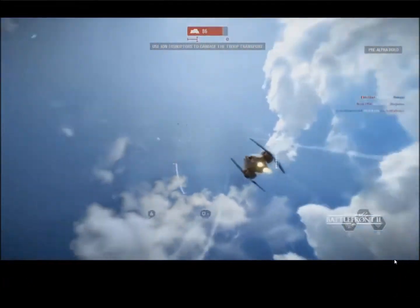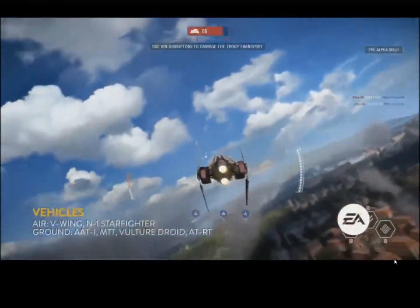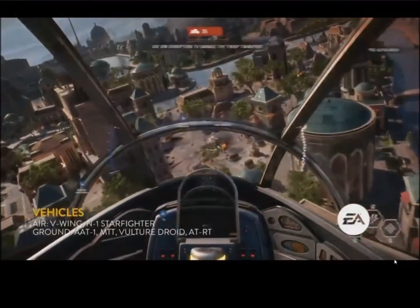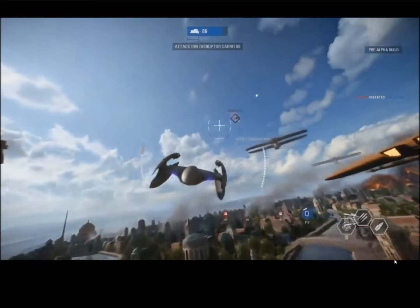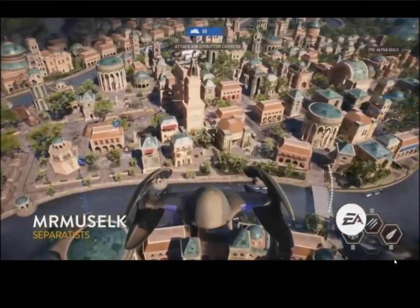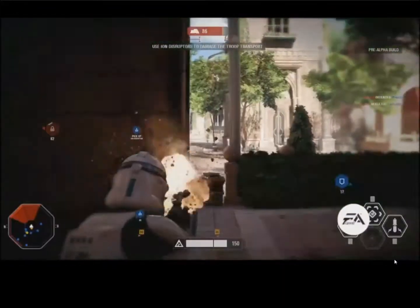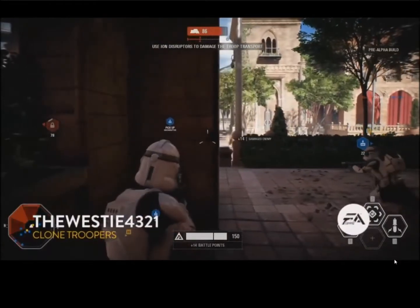He's just absolutely shredding. You're going to see this happen quite a bit, especially in this phase, because there's a lot of open field — you can come through for some great bombing runs and eliminate as many people as you possibly can. The presence of an air vehicle makes players fear the skies, and it's already difficult to find cover in this phase. There's an AAT tank on the battlefield, and this vulture droid is really stepping it up.